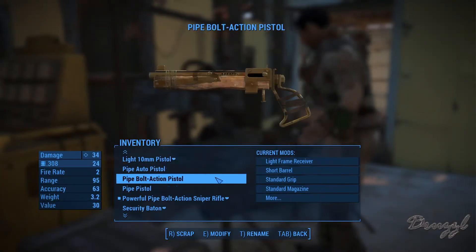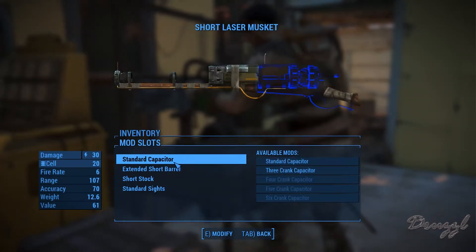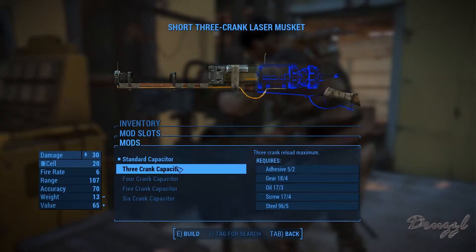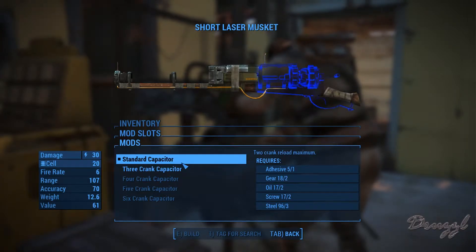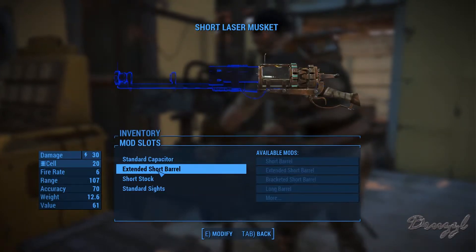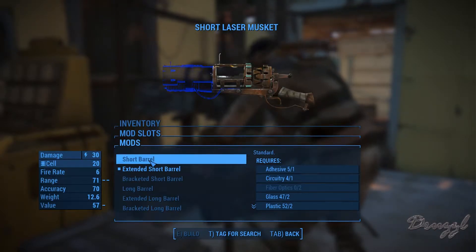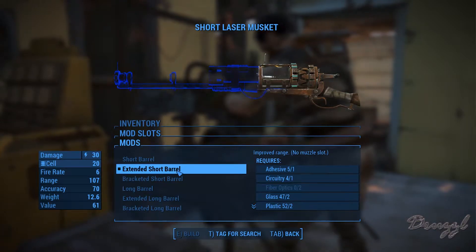All right, so the short laser musket. Three crank reload maximum, two crank reload maximum, six crank reload maximum. The extended short barrel — so it's actually a short laser musket with an extended barrel on it, making it like a laser pistol.